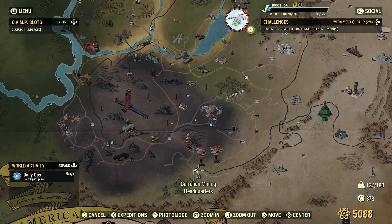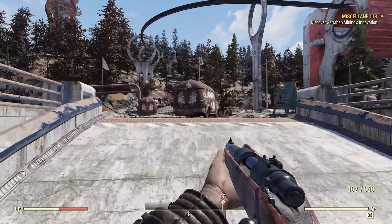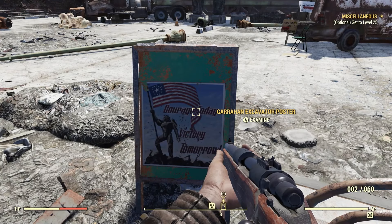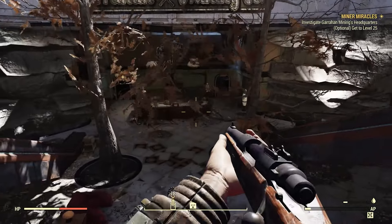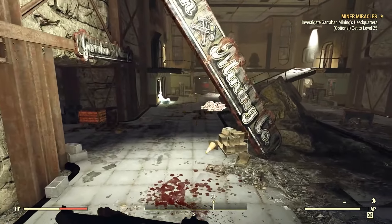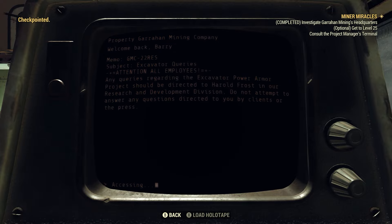Now that we have all the materials we need to make the Excavator Power Armor, we need to come down to Garahan Mining Headquarters, just south of Vault 76 in the Ash Heap. Follow the big sign up to the car park where you'll see another sign — examine it and the game will give you the quest 'Minor Miracles.' Follow your character into the big building, being careful of mines along the way. Inside, go to the reception terminal, select the top memo 'Excavator Queries,' and you'll get the next quest step.